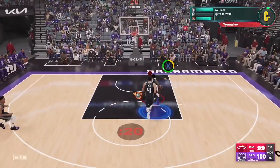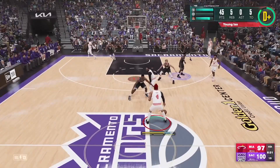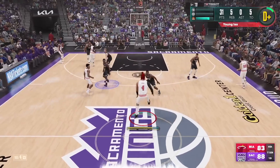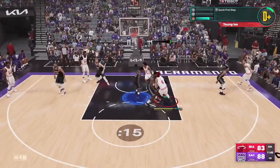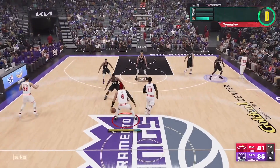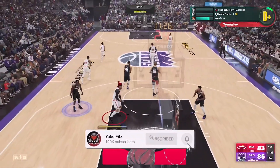When it comes to the method to reach 99 the fastest way possible, in my opinion the best way is throwing lobs. What I do is call for a screen — if there are two people on my left I go right, if there are two people on my right I go left. I tell them to set the screen on the side I'm going toward. What's easier is going to the hash, calling for a screen, then running straight to the corner so your teammate goes to the rim.